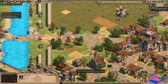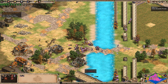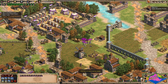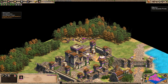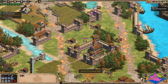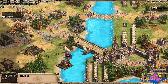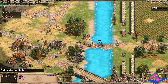They're pushing against us quite successfully. Let's get a few mangonels — they're definitely going to help against this very archer-based composition. We've got quite a few monks now. What can we actually convert that's gonna really help us out?